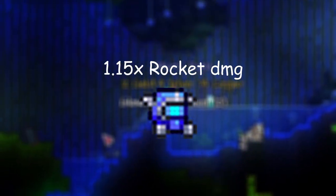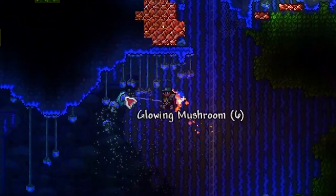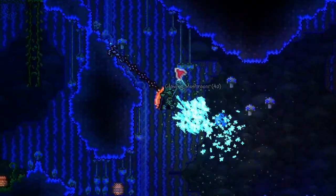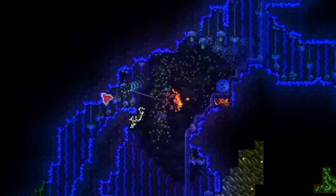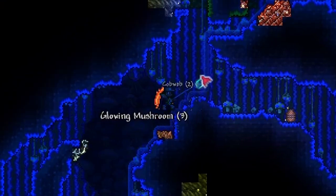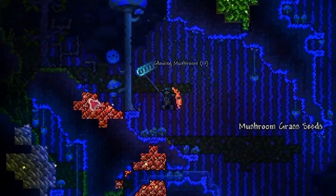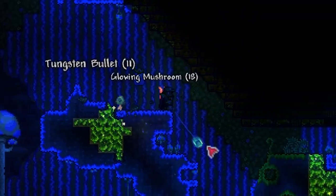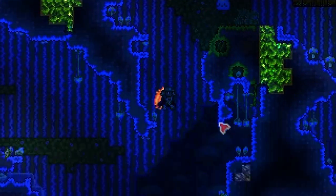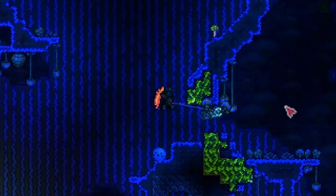The third and final headpiece is the Shroomite Helmet, which boosts damage of any rocket-themed weapons by 1.15 times. Two great rocket-themed weapons at this stage are the Electrosphere Launcher from Martian Madness and the Snowman Cannon. No matter which headpiece you use, the whole set provides 51 defense, plus 13% ranged damage, plus 25% ranged critical strike chance, plus 20% chance to not consume ammo, and plus 12% movement speed. The set bonus for wearing the whole set is the same regardless of headpiece.